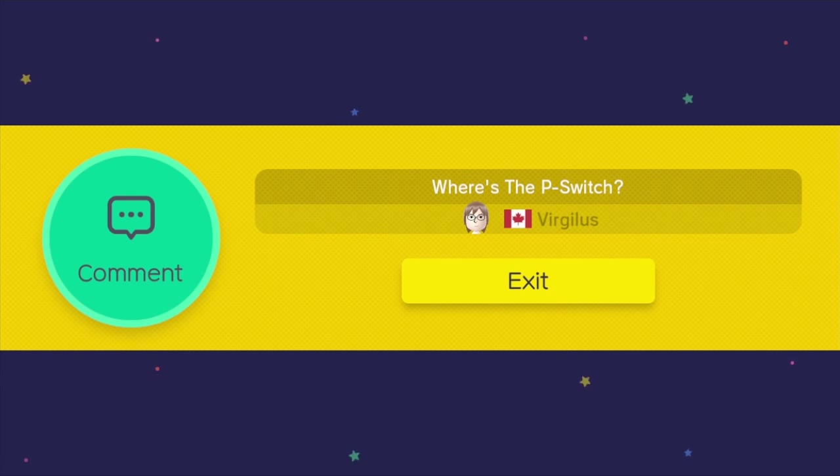And that's basically what I'm going for. If you just want to pass the stage, look it up — boom. There you go. Where's the P-switch?